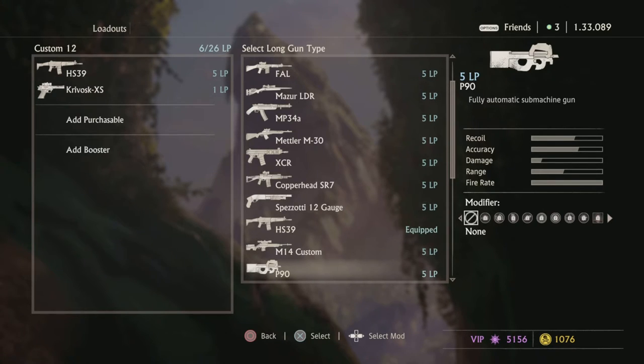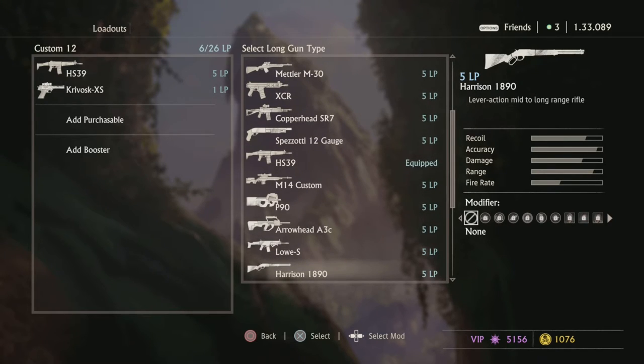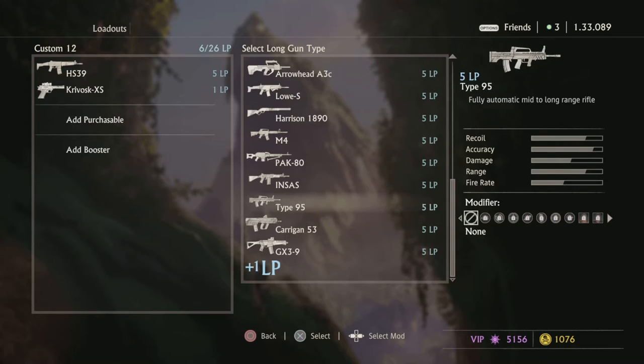P90 — I would say it's good, nothing super meta. I'll give it a 7. Arrowhead — decent, but I would use the Copperhead over an Arrowhead any day. Mediocre at best; I'll give it a 5. Scott Lowe — biased opinion here, I'd give this gun an 8; I really love this gun. Harrison — zero. M4 — it's a decent gun but not really competitive against really good players. There have been so many moments playing the sweatiest people, a team full of HS-39s, and I'm using an M4 getting murked every gun battle. I'd switch to the HS-39 to compete. More of a casual gun. I'll give it a 7.